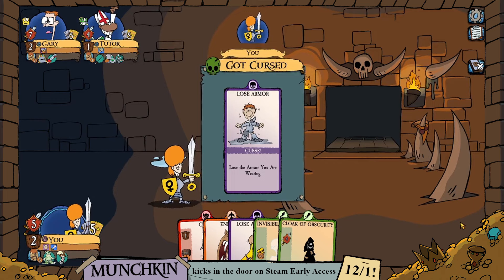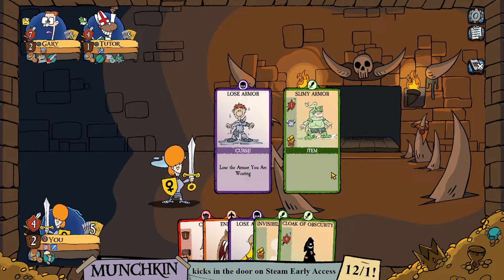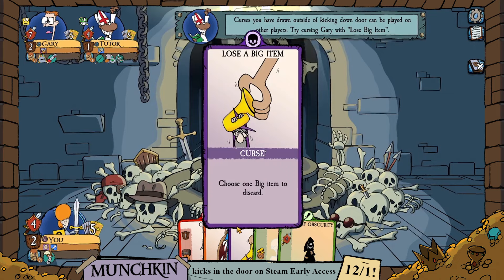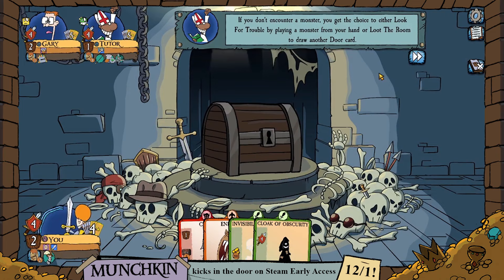Let's kick open the door and see what we find. A curse! That's going to take our armor away and reduce our strength — we're going to lose our slimy armor. But you know what, Gary? What goes around comes around. We're going to play the lose-a-big-item curse on Gary. I hope you enjoyed your time with the chainsaw.